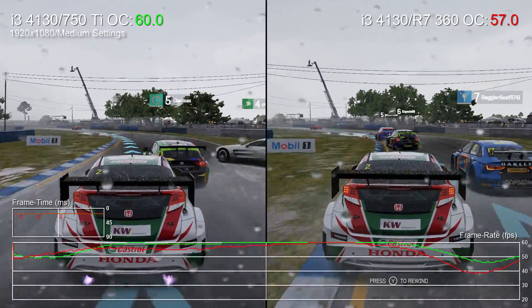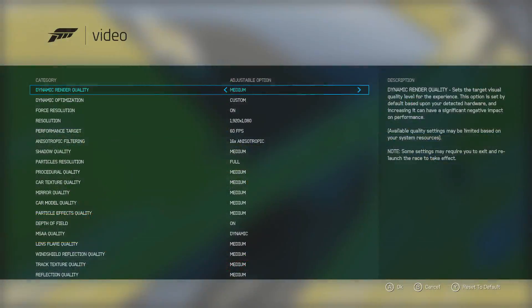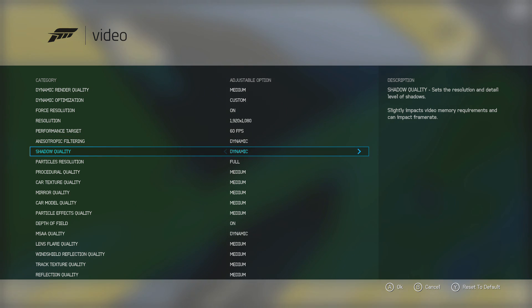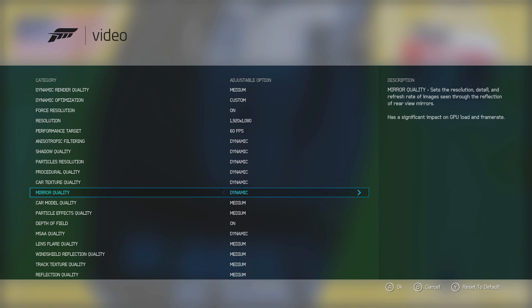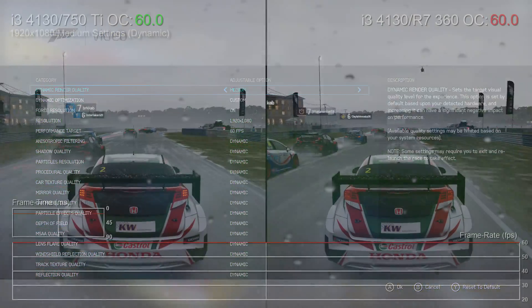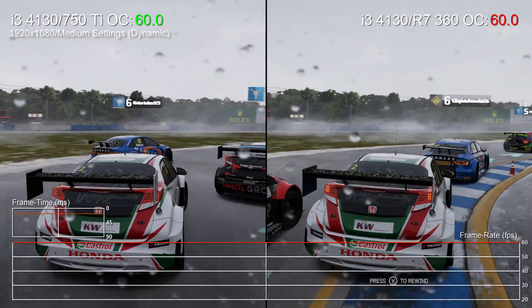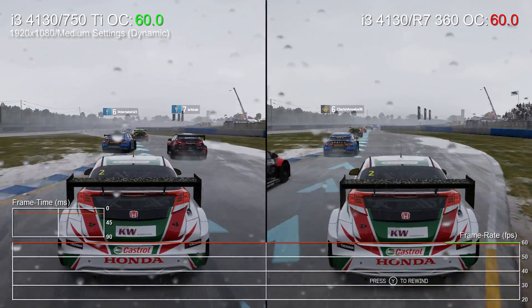One solution is to drop the game's particle effects to half resolution, which relieves strain on memory bandwidth. Another solution is to use the game's dynamic mode, essentially adapting the game's visuals on the fly as we play, with the engine striving to hold a locked 60FPS. It means where there's headroom to use higher resolution effects it will, but if the frame rate's at risk, it'll dial them back.